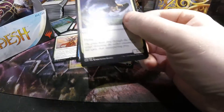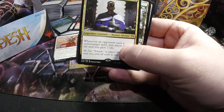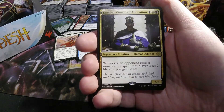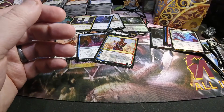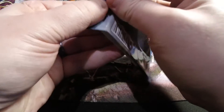Already got ourselves three mythics and the foil rare, so probably won't be seeing a whole lot of exciting things beyond now. This time we see a Kambal, Consul of Allocation — one and a black, two-three legendary human advisor. Whenever an opponent casts a non-creature spell, that player loses two life and you gain two life. I like him a lot, especially against control.